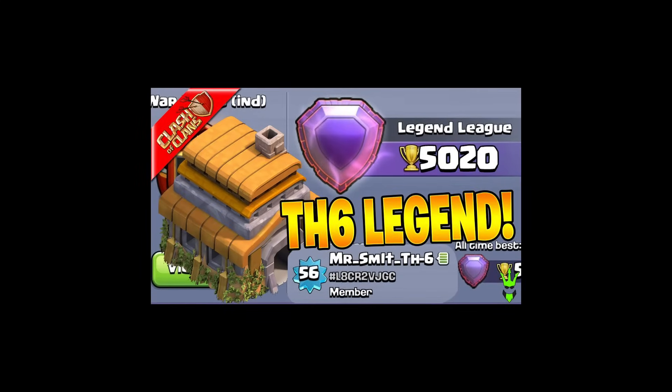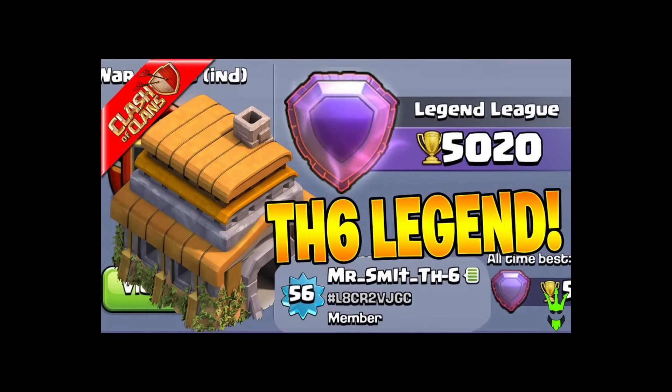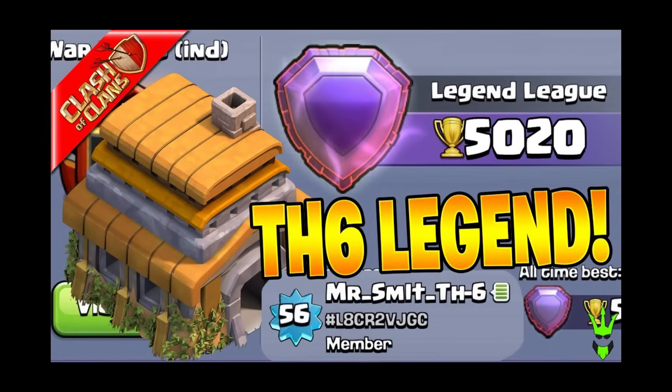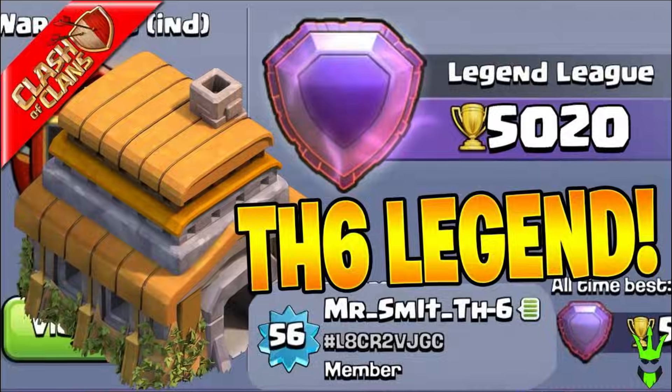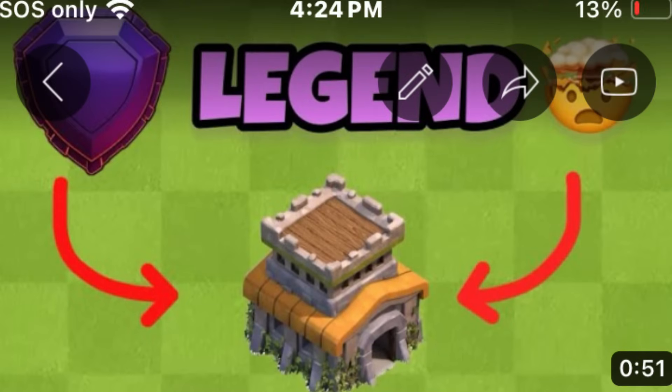What's actually crazy is pushing to Legend League with a low Town Hall level. A Town Hall 6 made it to Legend League, and that is the world record for the lowest Town Hall level to reach Legend League. Pushing to Legend with a Town Hall under level 11 is crazy. Fun fact: a Town Hall 8 joined my clan, and that Town Hall 8 was in Legend League. That is just insane.